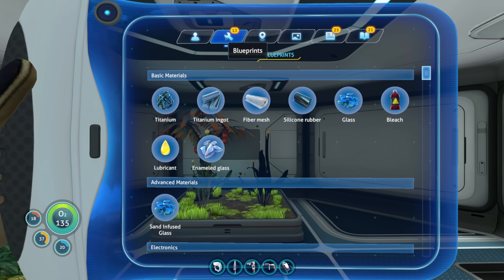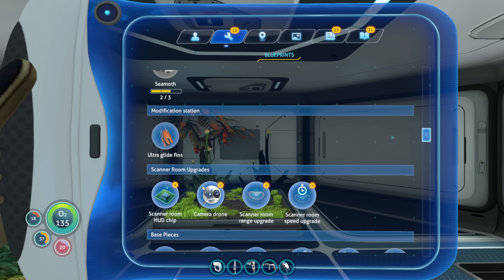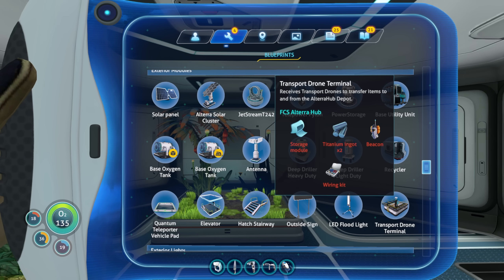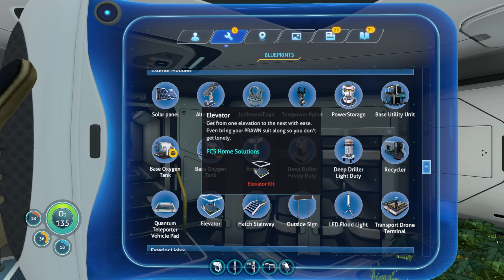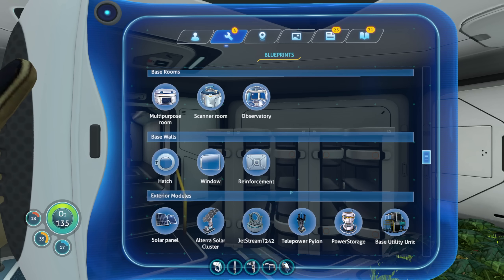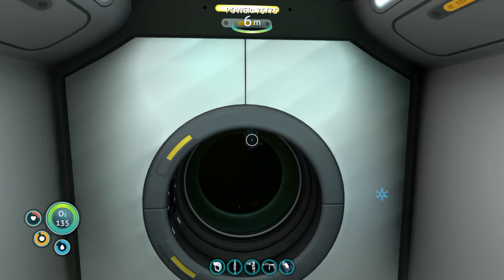So we're back — what did we get? I thought we picked up something — oh, it was a data thing. Scanner room? Transport drone terminal, storage module, titanium, beacon, and a wiring kit. Transport drone terminal receives transport drones to transfer items to and from the Alterra Hub Depot. So there must be an Alterra Hub Depot in there — we don't actually have everything unlocked from the start. Let me look through this stuff again and see if there's anything we can make right off the bat.